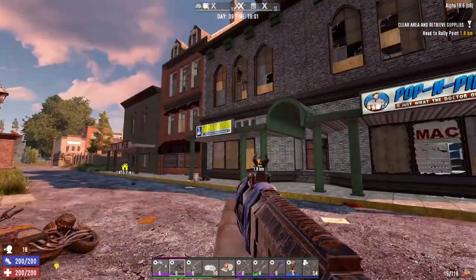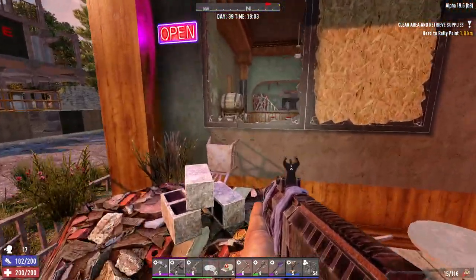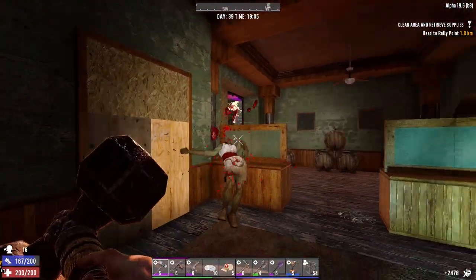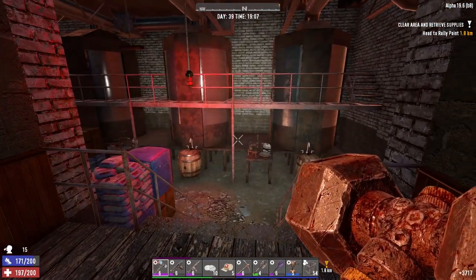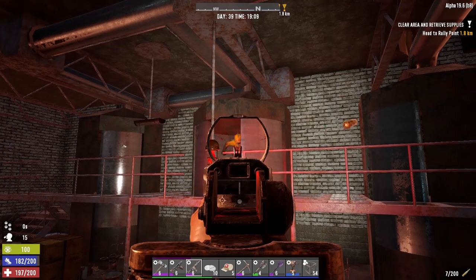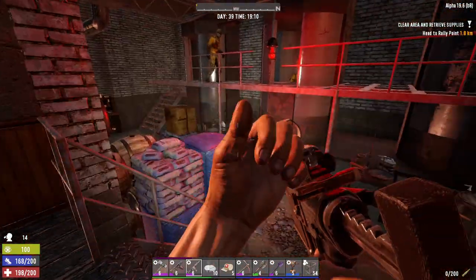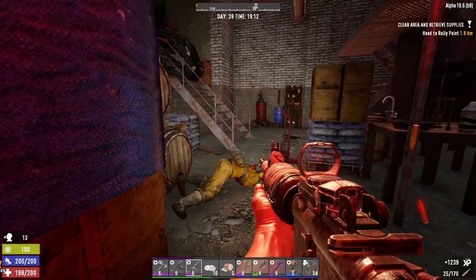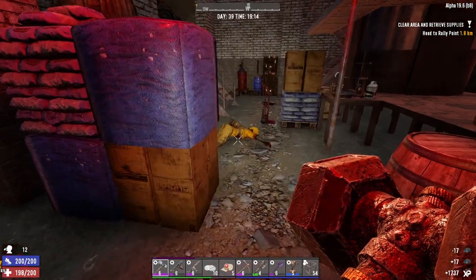We are on a new block and — the Bear Den! Oh freaking hell yeah, this should be fun! Let's come in and see what's what. That guy didn't even get a chance to stand up. I want to do some shooting — I haven't shot yet today. I'll put this shotgun to good use. Right in the ribs! This is a cool POI — we stayed at this POI on our last multiplayer series.